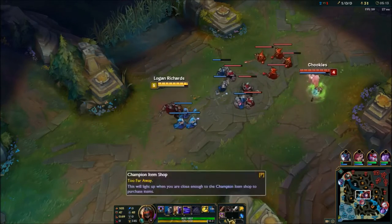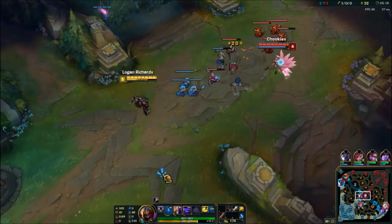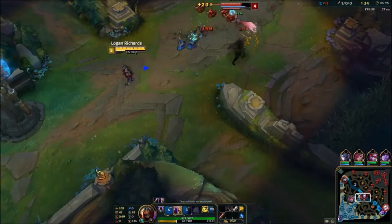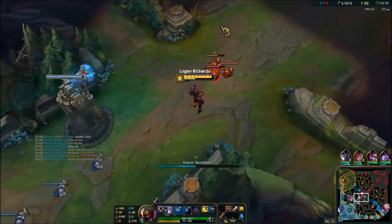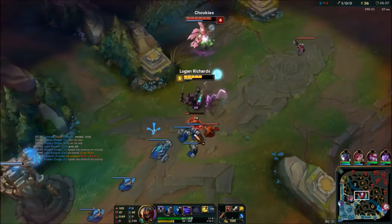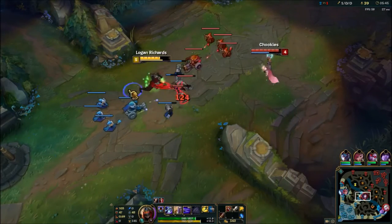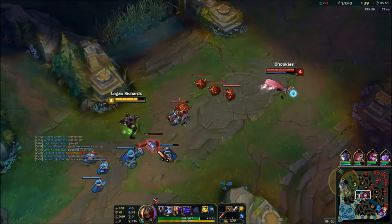There are two things that can happen with that combo. The harder one procs Thunderlord's. The second thing is you just hit one of them, and that's still good enough because that's a trade most people can't reply to. Right here I'm level 6 and she's level 4. I didn't really want to go too hard because she has Exhaust, and if I got under turret I'm not sure I even get the kill. I had no vision of their jungler, and right here you can see I died to their jungler.